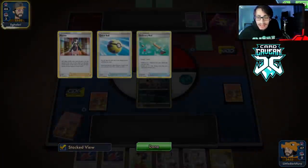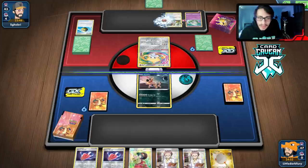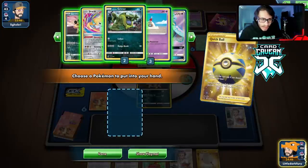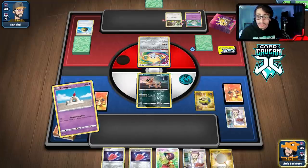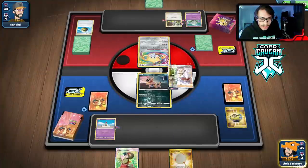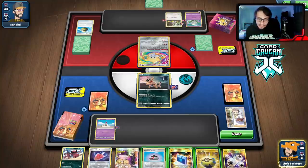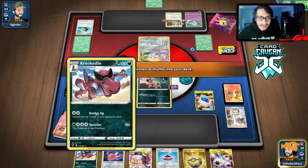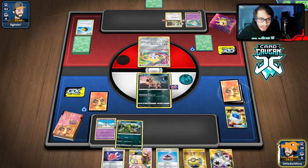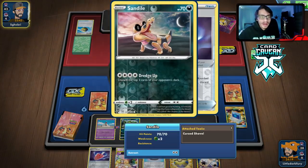They get another Pokemon. Ornate Rod is a big discard since we're trying to mill. They're playing Greed Inversion. Quick Ball can get us Sandygast. Muk is actually really good in this matchup — I just realized that. We can Erika for three or Research. I think we just reset with Research — we lose a couple supporters but we're fine. We didn't get an energy to play down though, unfortunately. We're gonna get the Grimer because it's super good in this matchup. We'll have to pass.